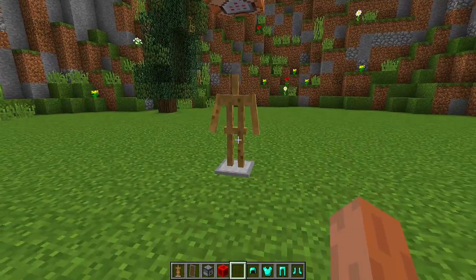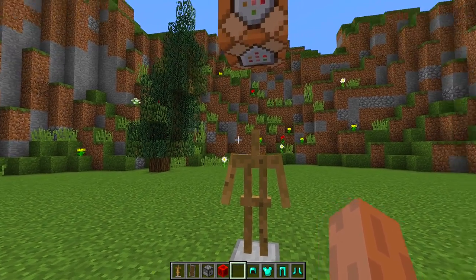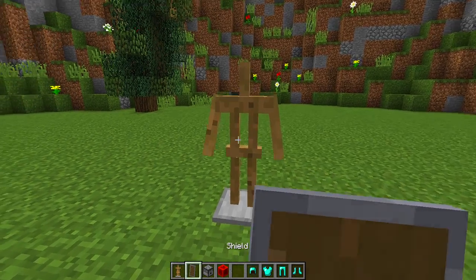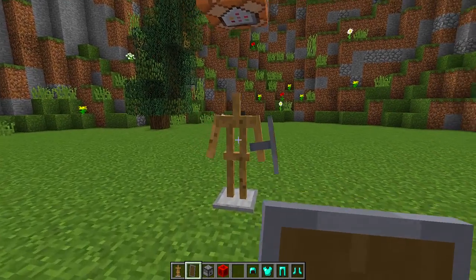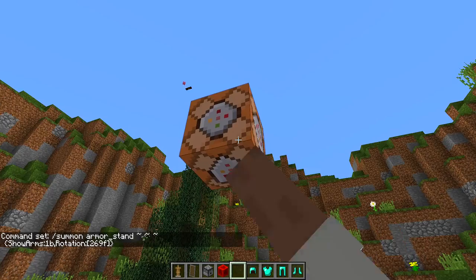Starting off with the command block method — all you need to do is spawn in an armor stand that has arms. If your armor stand has arms you can then right-click with the shield and the shield will go on top of the armor stand like that. So if you have command blocks it's really nice and simple and all you need to do is right-click. I will give you the command in the description of how to spawn in an armor stand with arms if you have command blocks.